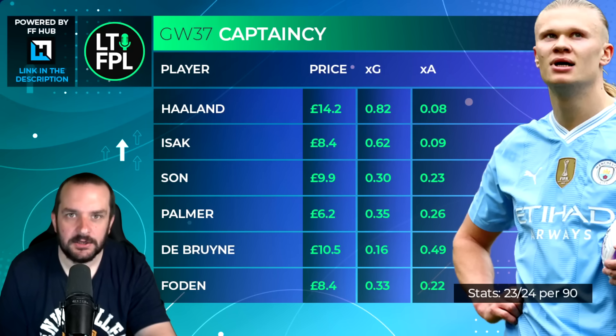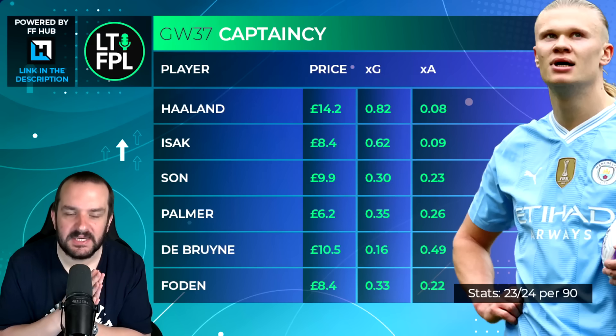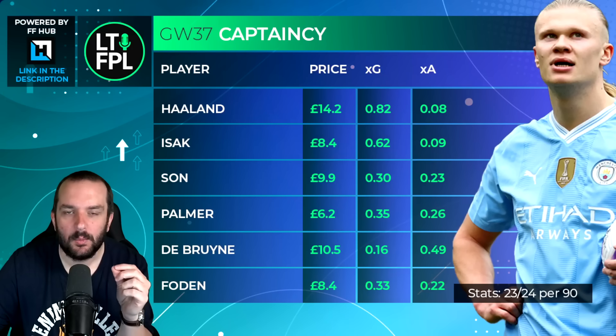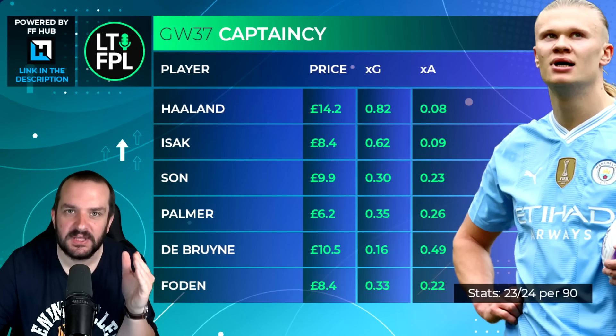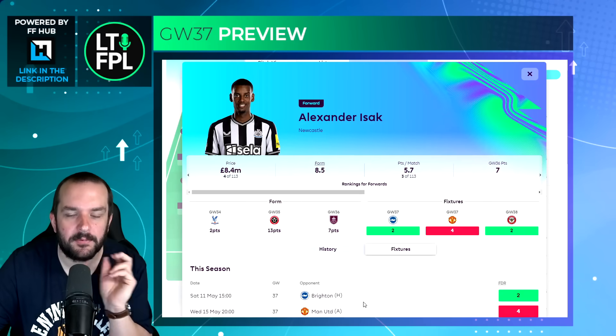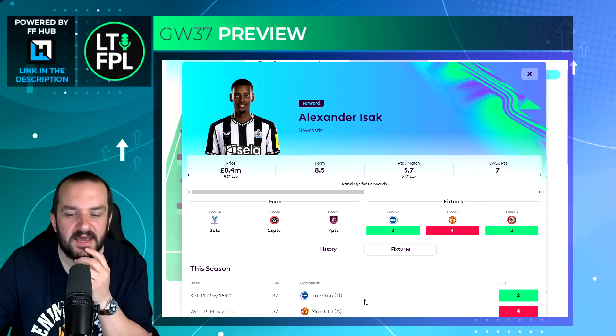If you're 20 to 30 points behind, I think you start looking at Isak, Son and Palmer. They're not massive differentials in terms of ownership, but in terms of captaincy they definitely will be. The reason I've put Isak in second place is there are rumors that Wilson could be out with what might be a hamstring injury. Wait and see what Eddie Howe says on Friday — if Wilson is out, Isak will be back on penalties. Newcastle's fixtures are great: Brighton at home and Man United away, whose defense is bottom five for expected goals conceded.